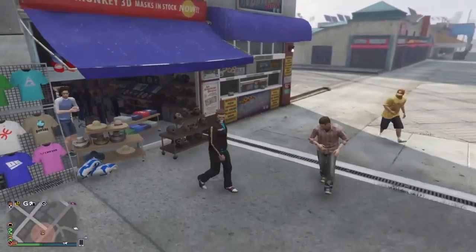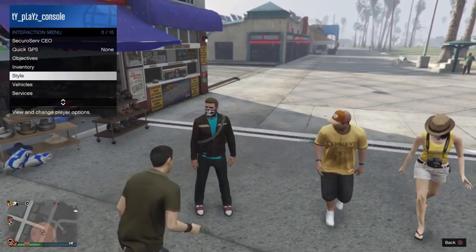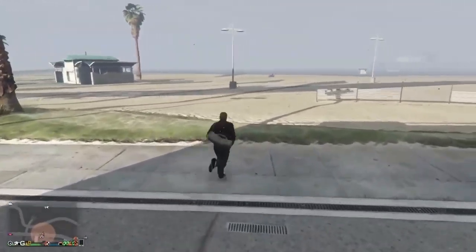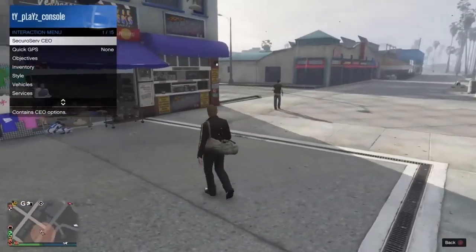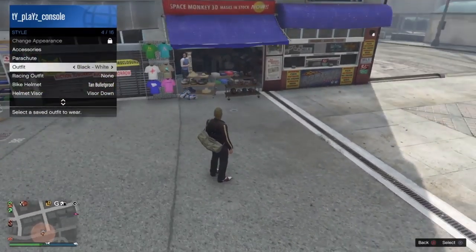After saving it, the parachute comes off — that's okay. Open your styles and go back to the outfit you saved, put it on, and you'll see you have the duffel bag. Now I'll show you how to transfer this duffel bag to any outfit you want in GTA Online.